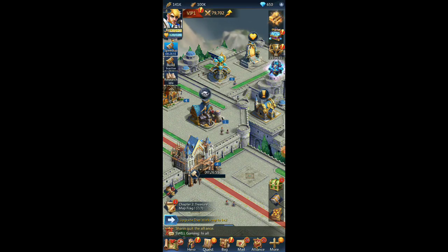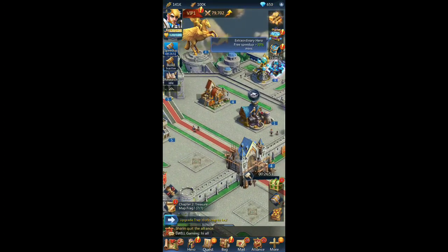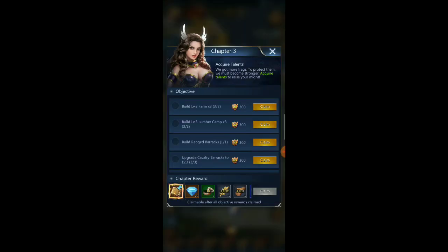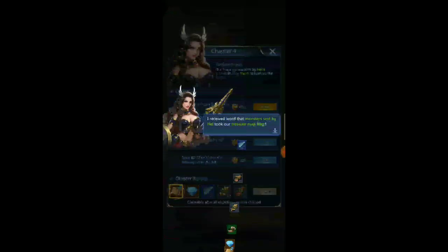All right, good alliance! Chapter two treasure — let's go and clean these things up, got everything done there. We found another map fragment, we're one step closer to the treasure! Let's go ahead and collect all these as well.